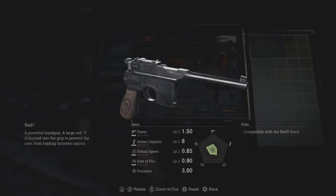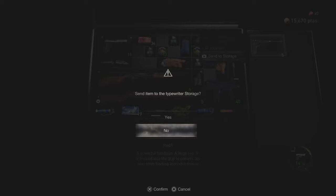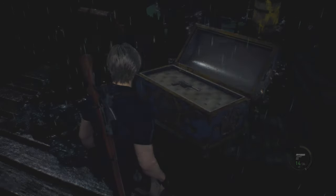That's how you can get the free gun in Resident Evil 4 Remake. It saves a lot of time and a lot of money, which is really important in this game. If you enjoyed it, hit the thumbs up and I'll catch you in the next one — peace out.